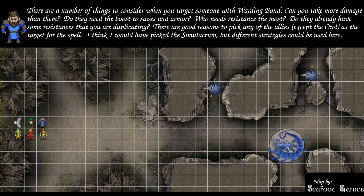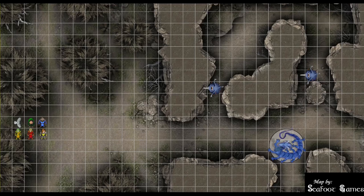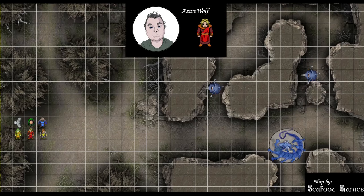Wizard, what are you pre-casting? Find Familiar to get my owl, ritual casting Water Breathing on the party, ritual casting Simulacrum, and Mage Armor on me and the simulacrum. The simulacrum is going to get the Cloak of Protection and the other wand. Azure Wolf is at 110 HP, holding the Wand of the War Mage plus-two and the Wand of Magic Missiles. Spell slots: 4 first level, 3 second, 3 third, 3 fourth, 2 fifth, 1 sixth. Arcane Recovery is still available.